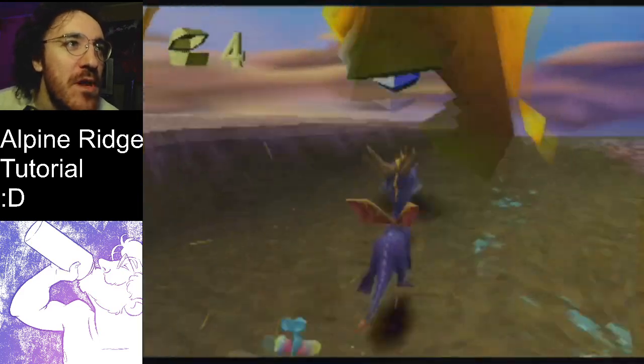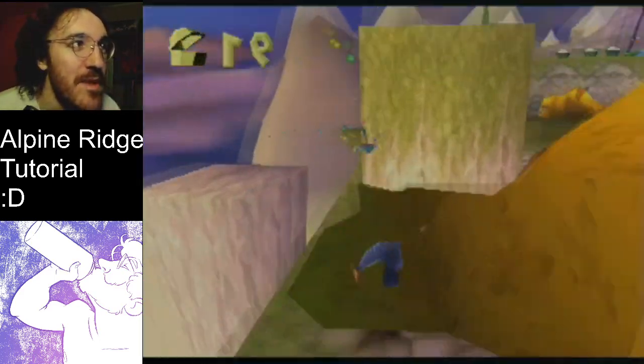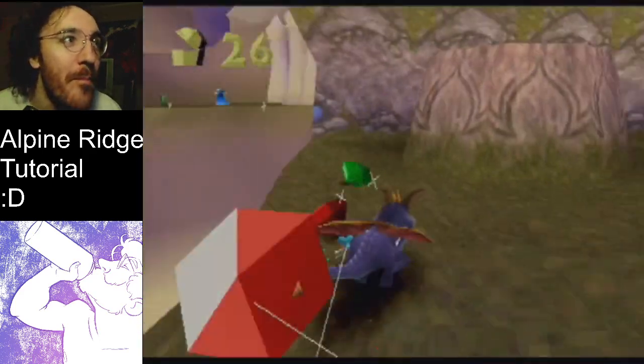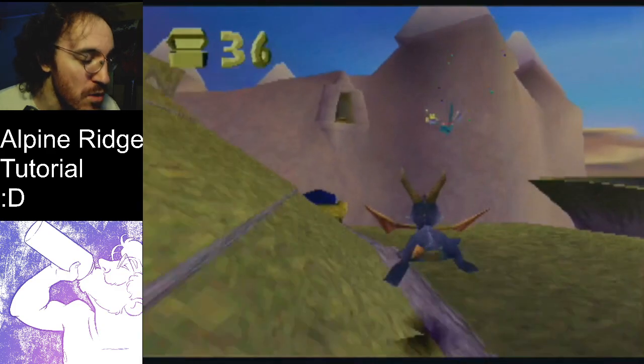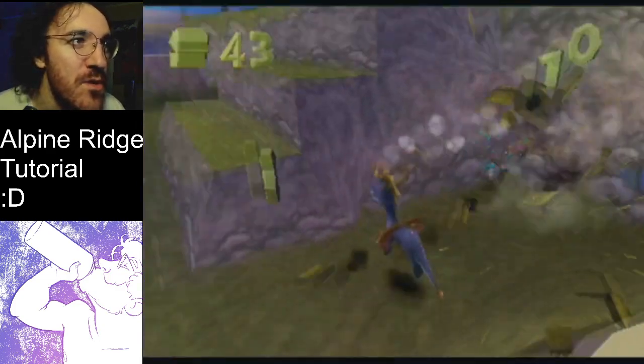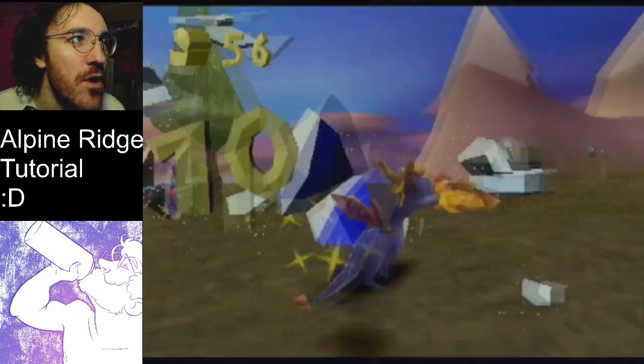So this level starts off pretty simple enough. These big fat enemies are really annoying — they have big-ass hitboxes, so make sure you're flaming them off in the appropriate direction so you don't bonk. This whole staircase section is really easy to bonk on, so just keep it together while you're going through there.